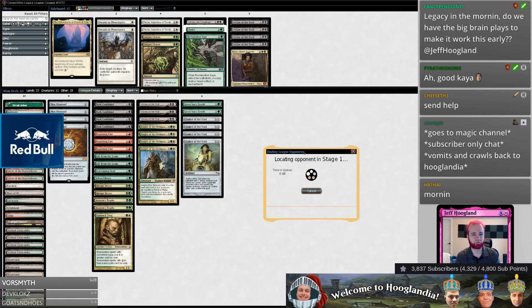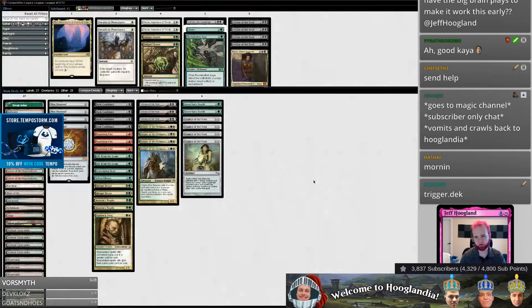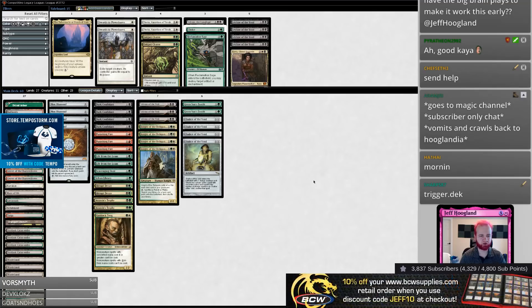This deck also plays Leyline of the Void in the sideboard, which is great. I actually like this build a good bit. It's got Plateau, Green Sun's Zenith, Gaddock Teeg, Scavenging Ooze, Dryad Arbor — so there's a lot of good stuff going on.